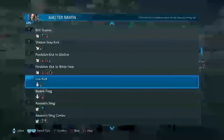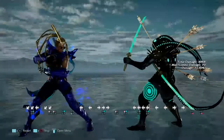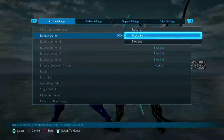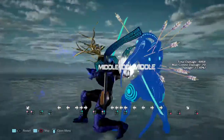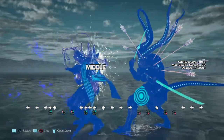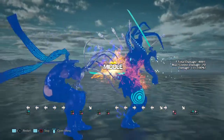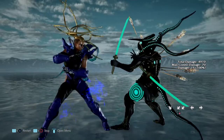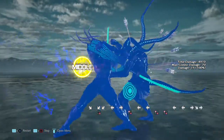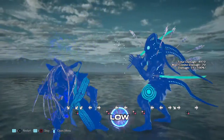I won't cover these because these are just simple lows I think. Ballast Fang — that didn't crumple on block. Assassin's Sting — that by itself doesn't mean much. This has some recovery on it. Can't flash it. Killer B — no.